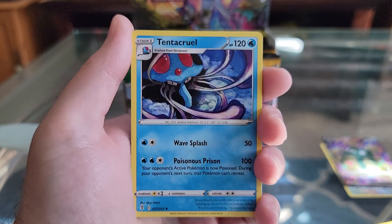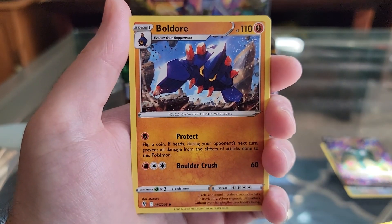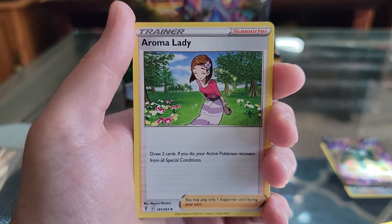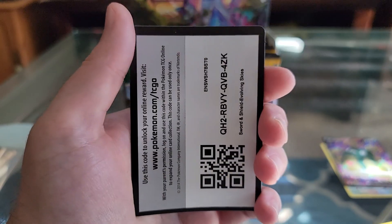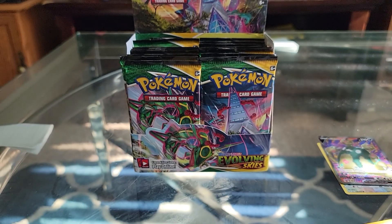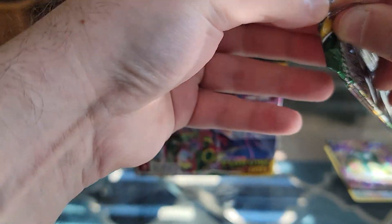Grass Energy. Tentacruel. Boldore. Aroma Lady. And the QR code.